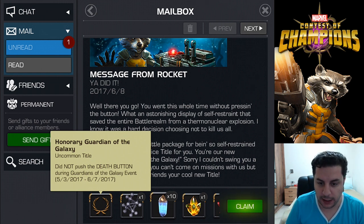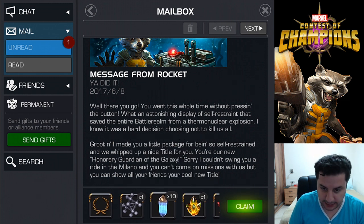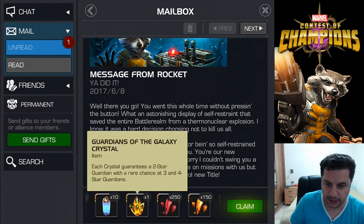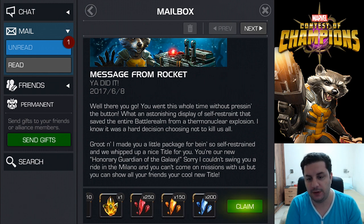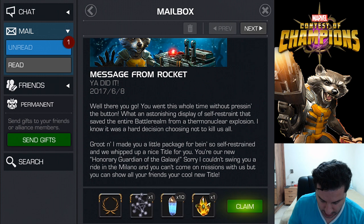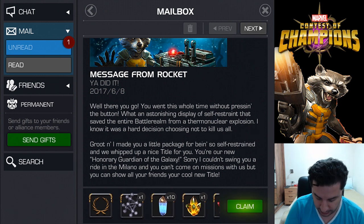We're getting a T4 Basic — that's 10 T4 class catalyst lists — we're getting one Guardians of the Galaxy crystal, 250 five-star shards, 150 four-star shards, and 200 two-star shards. So it is nice to have something extra sitting in the stash and just not pushing the button and getting a T4 Basic out of that.